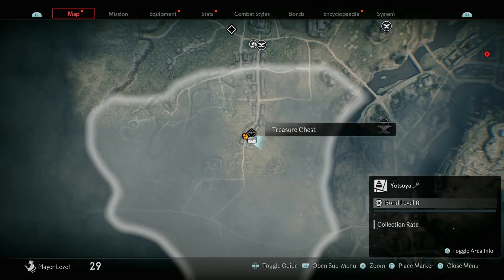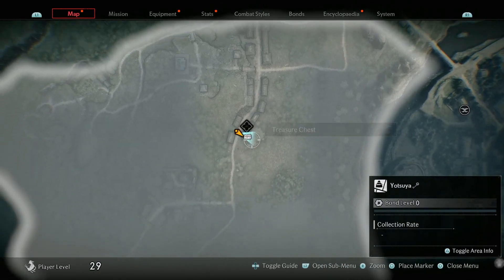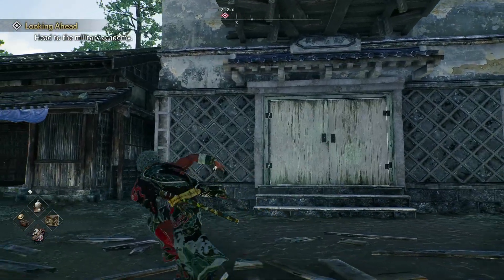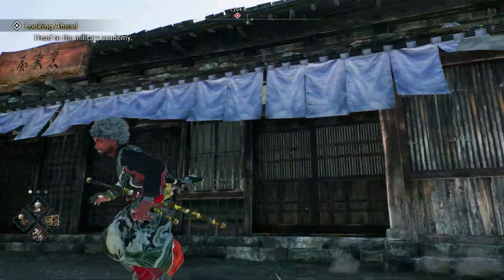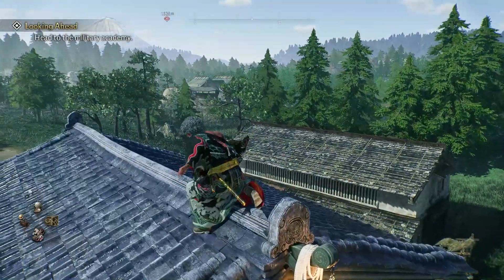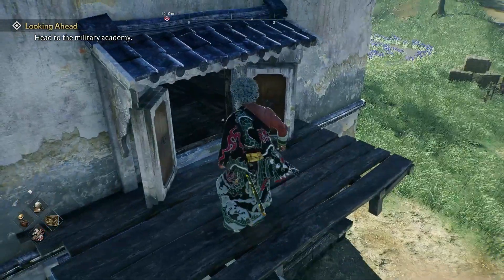One of the first collectibles you're going to find is a treasure chest. It's going to be at the very last building along this road. Come to where I'm standing — you'll see it's the typical treasure chest building. Come to your left and climb up onto this building right over here.